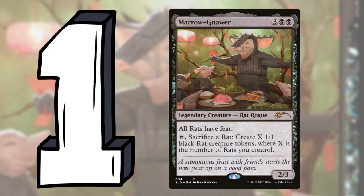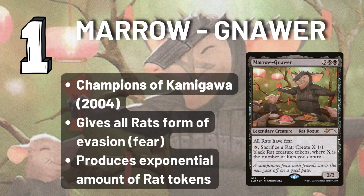In the top spot we have none other than Marrow Gnaw. This Karate Rat gives all your rodents Fear, which means they can only be blocked by black or artifact creatures — very handy for getting through with your swarm. Its activated ability lets you sacrifice a rat to make a bunch more rats, which can grow exponentially. This reminds me of Krenko and can make your army pretty much unstoppable after only two or three activations. If they don't kill your Marrow Gnaw, you're probably going to win just by turning them sideways. Its ability to make an insane amount of rats and overwhelm your opponents is exactly what you're looking to do with a rat deck.